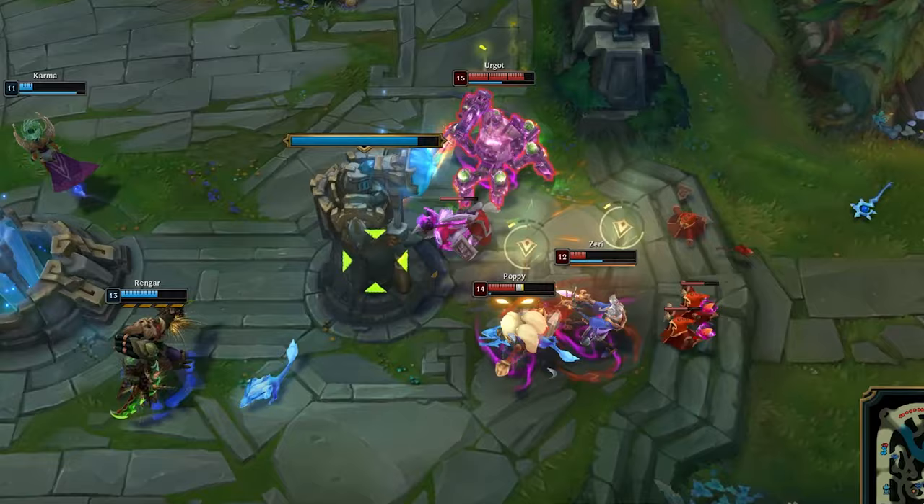In summary, Black Cleaver is Urgot's best friend on the rift. It boosts damage, decreases enemy armor, and keeps him tanky. If you're looking to dominate, this combo is a game changer.